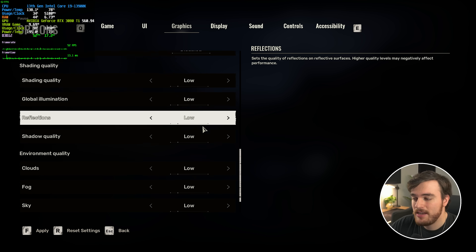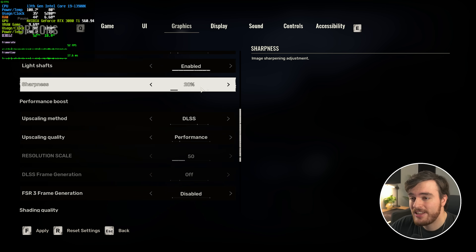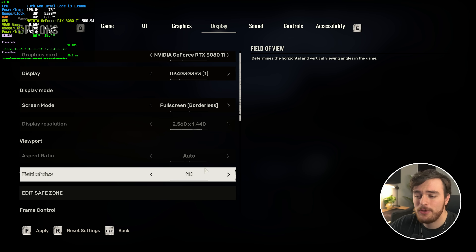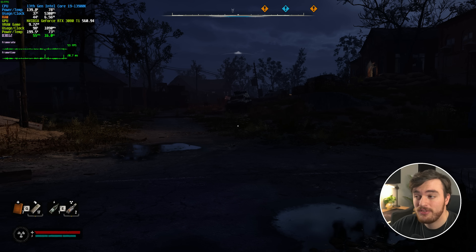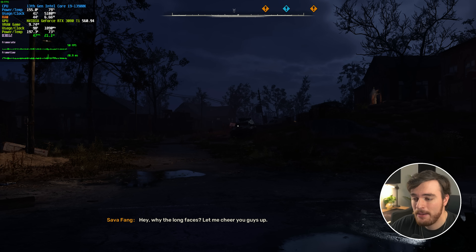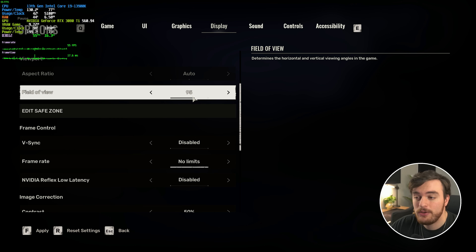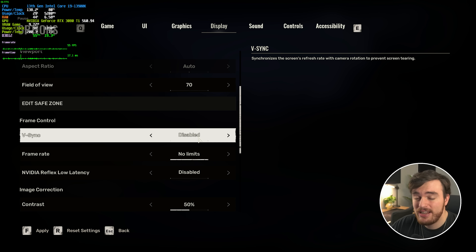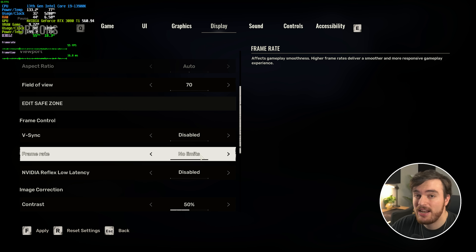Besides that, there's not too much we can do. Everything else I've already got down to the lowest possible settings. On the display tab, full screen versus full screen borderless performance is going to be about the same. Field of view is something I've personally changed — while this does technically affect performance, if I drop it from 110 to 70, I go from 44-ish FPS up to 51, but I'm now super zoomed in and it's going to be a lot more difficult to play. So field of view should be your preference. Vsync should definitely be turned off, otherwise you'll get even more input latency. Frame rate should be unlimited if you want the best frame rate.